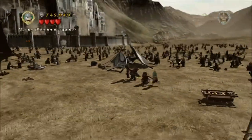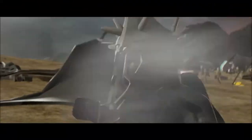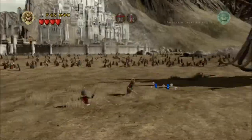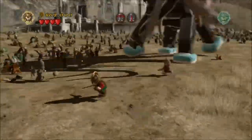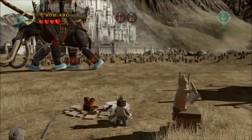Eowyn says 'I'm no man' and pulls off her helmet — one dead Witch King. Then it's off to the Oilyphant field, where you're going to be Aragorn, Legolas, and Gimli, but obviously you can change to whoever you want. Run around and grab all the coins, then head into the foreground towards where the save point is, because this is where all the action is.